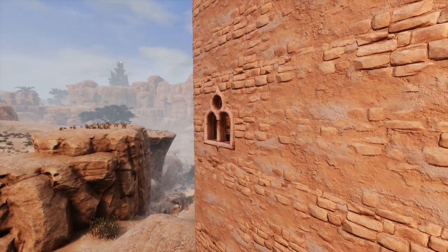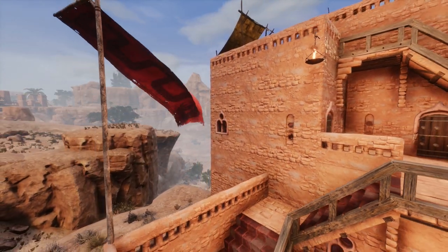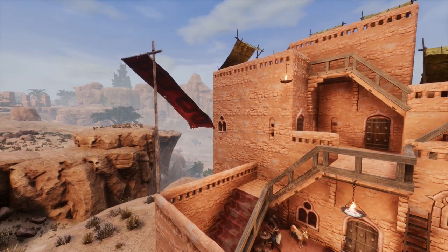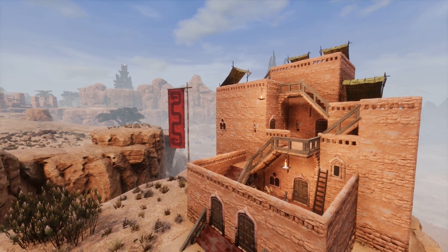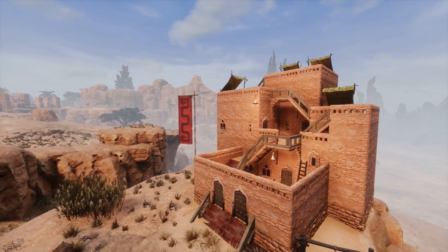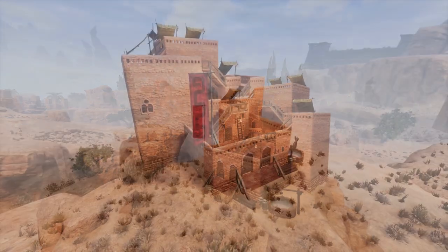And there we have it, a Stygian home in the western desert, south-east of Sepomeru. Thanks for watching. I did a lot of research on ancient Egyptian housing, food and lifestyle for this build, and I quite enjoyed it. I haven't really dabbled with the Stygian style before — it never really appealed to me — but this build actually came out really well and I think it is something I'm going to do again, maybe on a bit of a bigger scale.